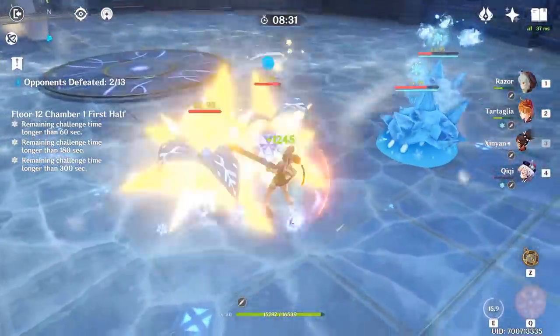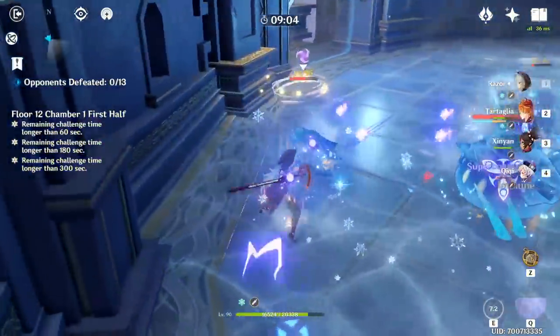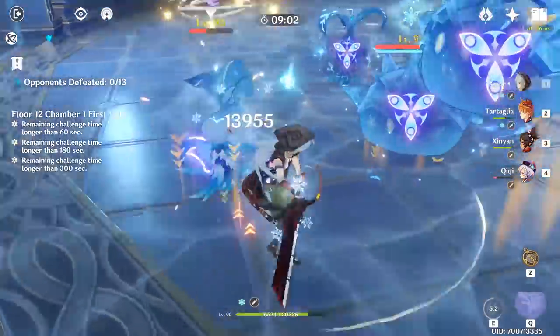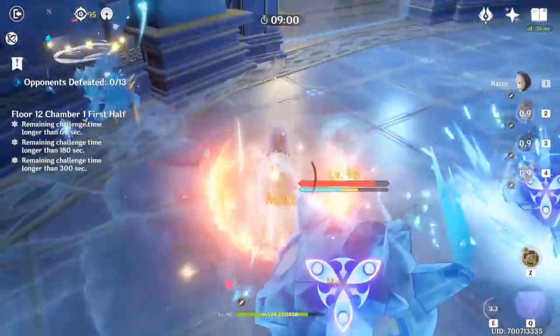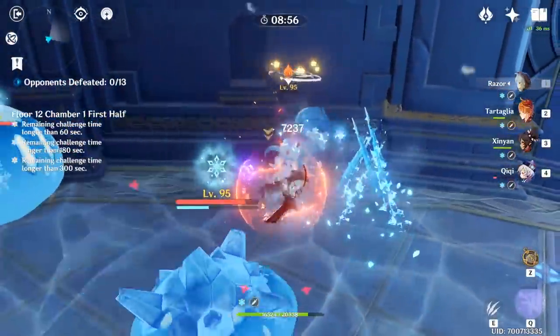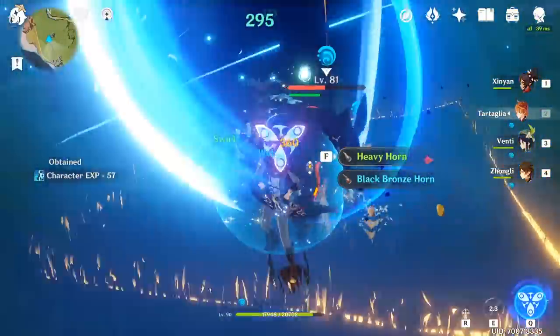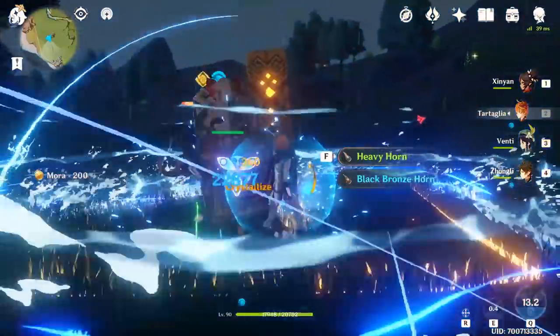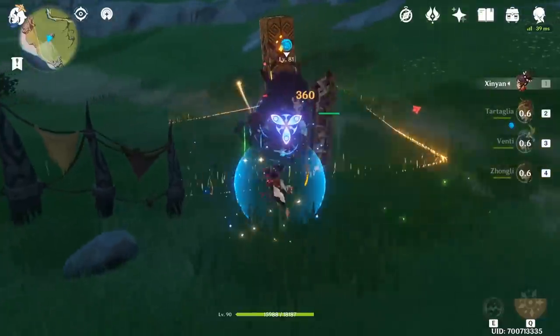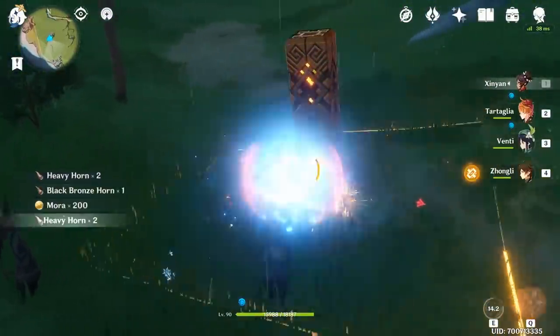Xinyan is a flexible character and can be either support or main damage dealer, but if you're going to use her purely for support, there's no need to level her basic attacks even past level 1. Instead, focus on either her shield or burst as the first talent to max out. Always first identify which part of the character you believe is going to be the strongest and build artifacts and weapons appropriately. When it comes to talents, decide which role you want your character to perform and level their talents accordingly.